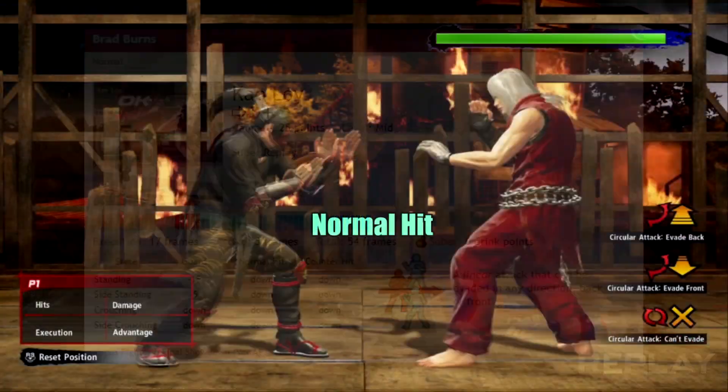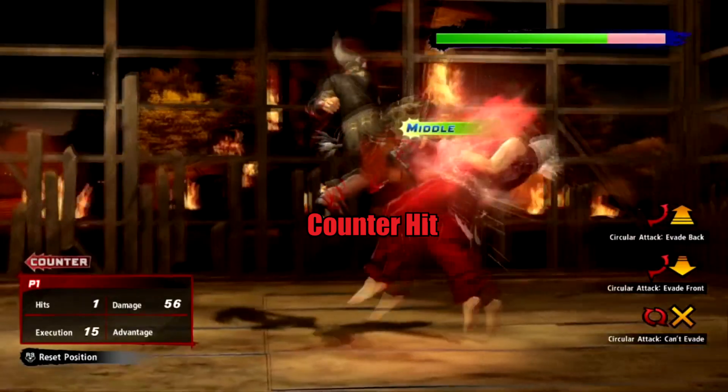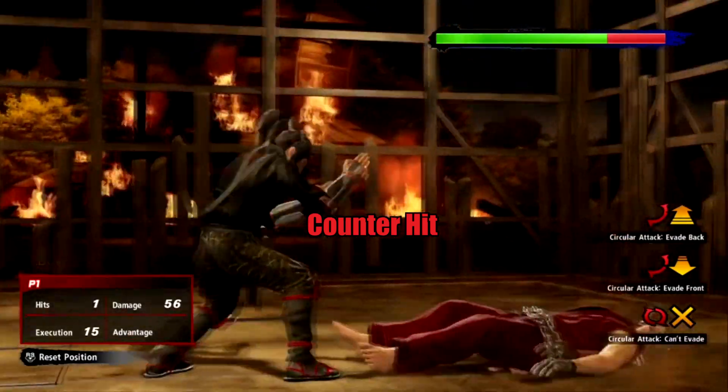These attacks often launch the opponent for a juggle combo on any kind of hit, not just counter-hit, leading to big damage — and they produce a good chunk of damage on their own too.